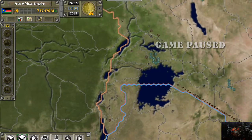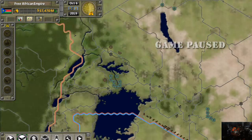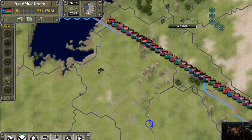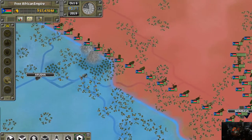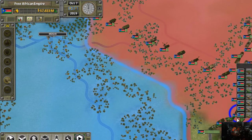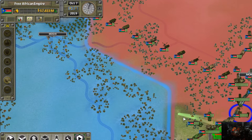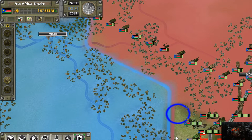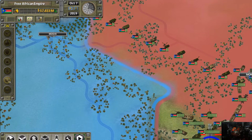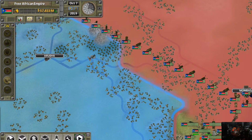We're going to go into play mode, right-click, declare war, and move these guys just to here. I want them moved in slowly, making sure we're still in supply. The plan is I do not want to over-extend myself when it comes to supply lines.